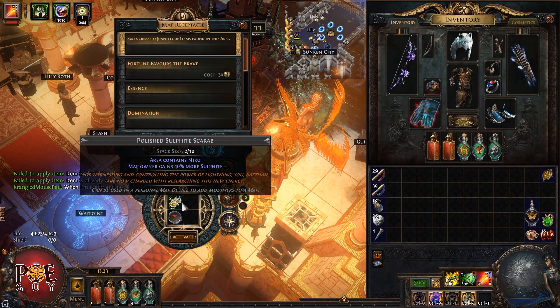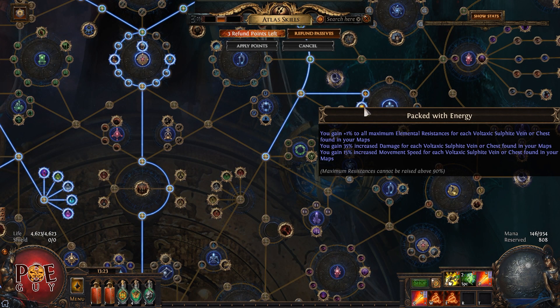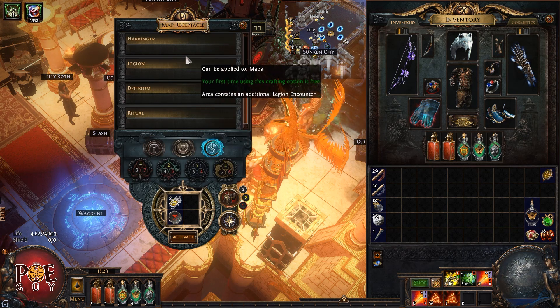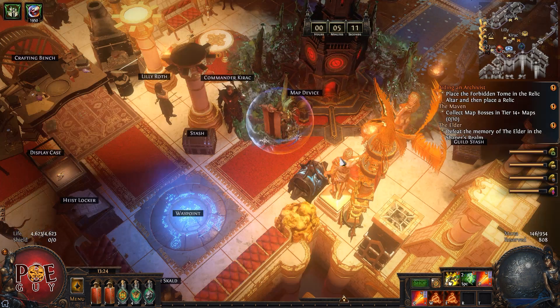I'm having a blast with this. Also look at my atlas setup — I took the Blighted nodes and also took Nico back with energy, forcing it by putting a scarab. That helps a lot. Okay, let's start and see the damage.